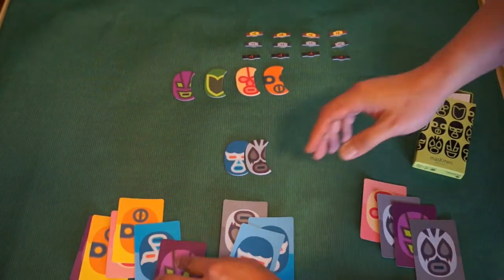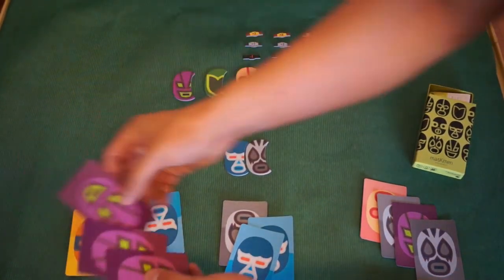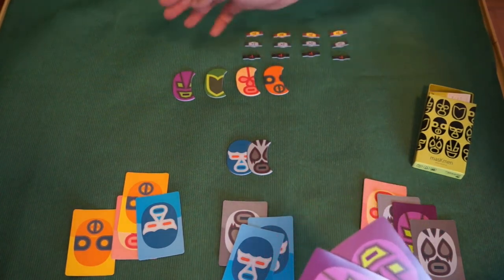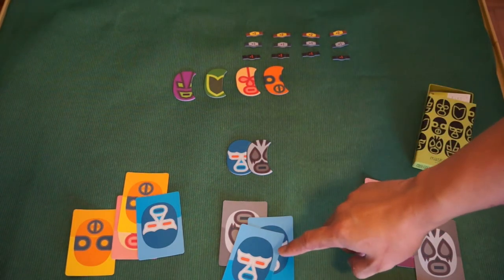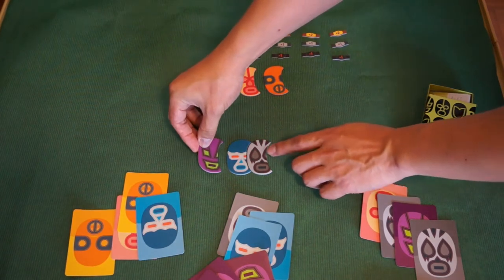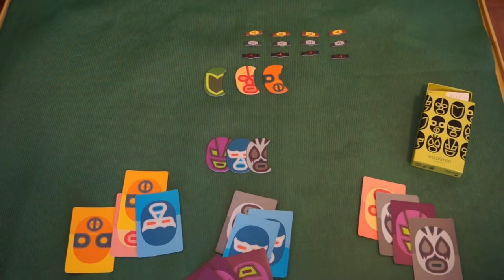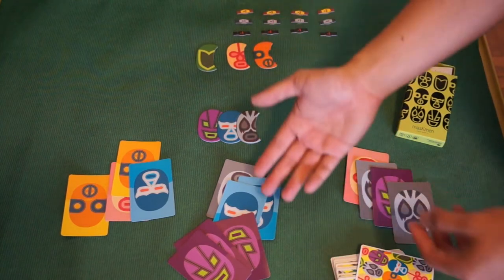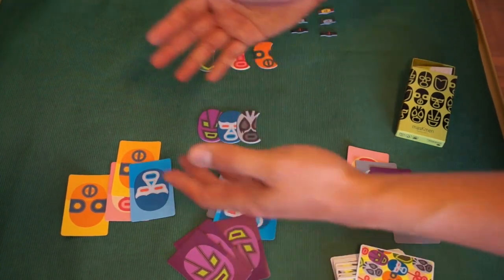For example, Player A can play three purple. Why? Purple has not yet debuted and you need to show the relative strength of purple compared to the rest. One important thing: you cannot play cards of wrestlers already played in that round. Player A plays three purple, meaning purple is stronger than blue and goes to the left of blue. Now nobody can play four cards, so Player B must pass. Player A also cannot play four cards, so Player A passes too. Whoever is last to pass starts the new round — all played cards are discarded.